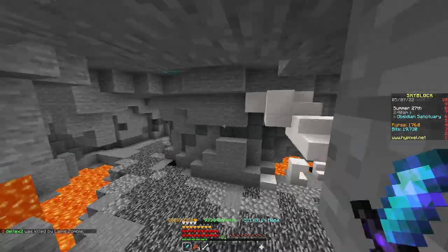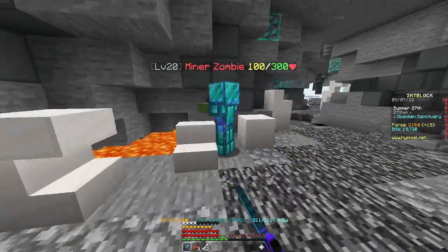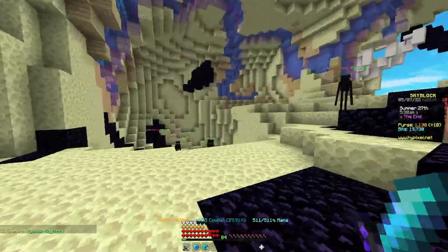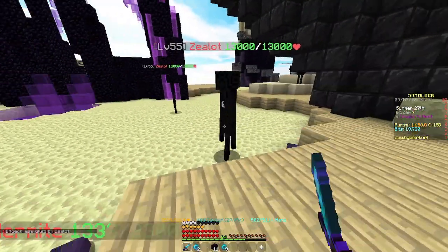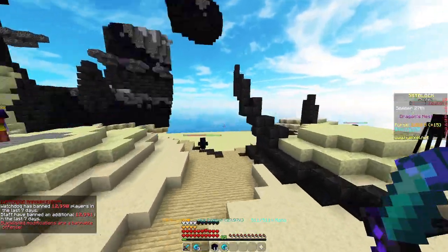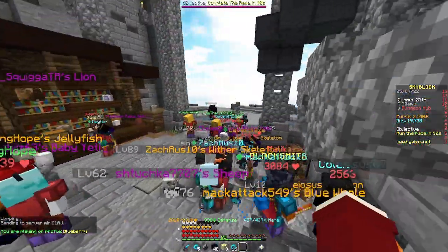For combat 1-12 you're going to want to kill the minor zombies and skeletons in the Diamond Reserve or the City Sanctuary. A Silver Fang or weapons geared towards the End are great for this. After unlocking combat 12 you're going to want to go to the End. Here grind endermen, or if you do enough damage, zealots. I would suggest using either an Aspect of the End, Aspect of the Dragons, or a Flower of Truth if you have some extra money. You should do this until you reach around combat 20. From there you can just do Catacombs dungeons for combat XP — Floor 6 is the best.